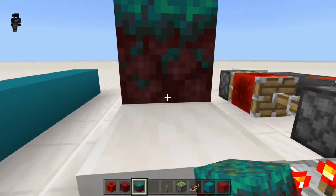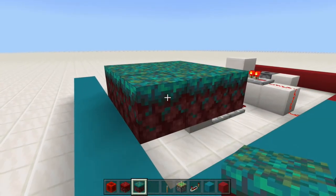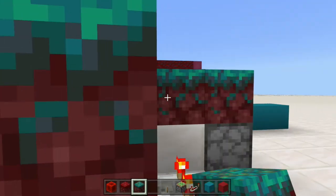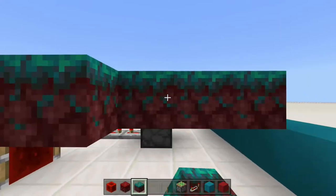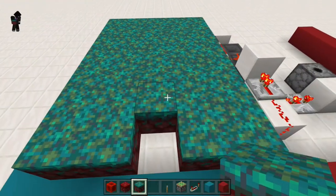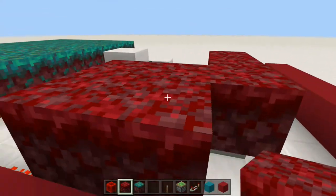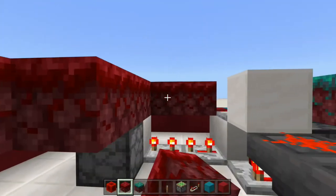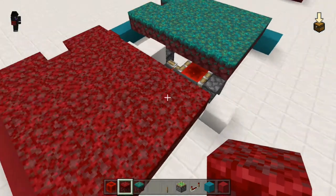Let's go over here and place in our nylium like this, just go over like this. I want to leave a gap right here at the front, and right there is where we're going to place a hopper — that will be where all of the different items kind of just come and collect together. I want to have one block at the gap that isn't taken up by the warped or crimson nylium. So right here on this side we're going to do the same again and leave a gap for the hopper.